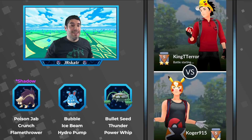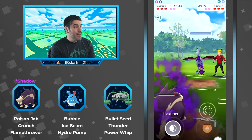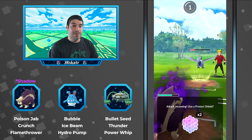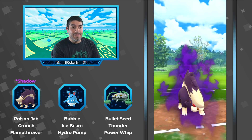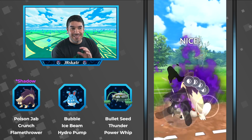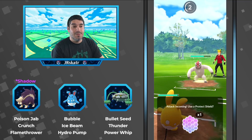Game three against a Skarmory lead — not a very favorable lead for Skuntank since Poison Jab and Crunch aren't great against it. However, he has the surprise Flamethrower, which is uncommon — most people run Sludge Bomb to counter Azumarill. Having Flamethrower was a really good surprise here against Skarmory. Crunch does the job and the opponent lets Skarmory go down while saving their shields. Vigoroth and Azumarill are revealed — Body Slam doesn't do much damage to Azumarill.